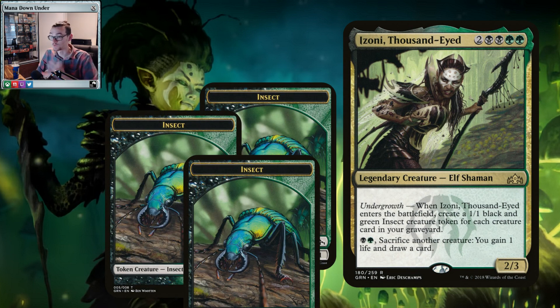Izzoni is Golgari — black and green — 2 generic, double black, double green, a 2/3 with Undergrowth, the new mechanic from Guilds of Ravnica. When she enters the battlefield, you get a 1/1 black-green insect token for each creature in your graveyard. We're going to build around that.